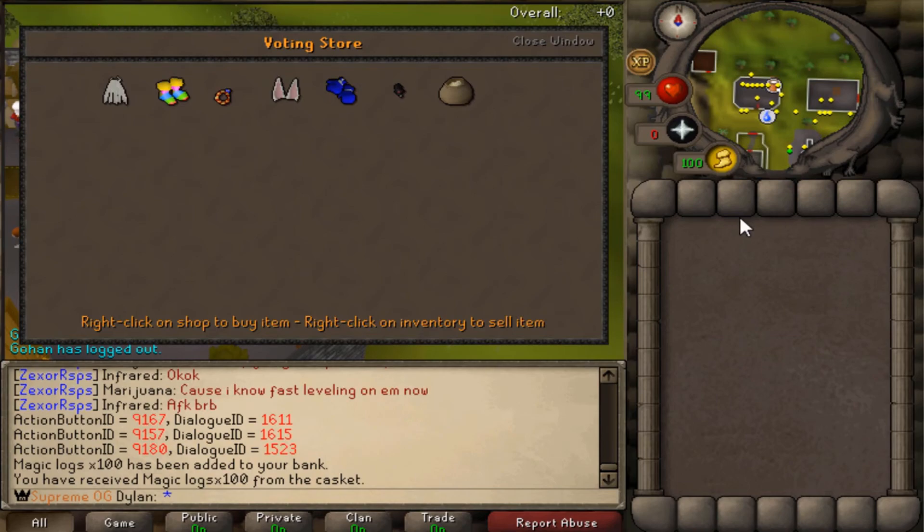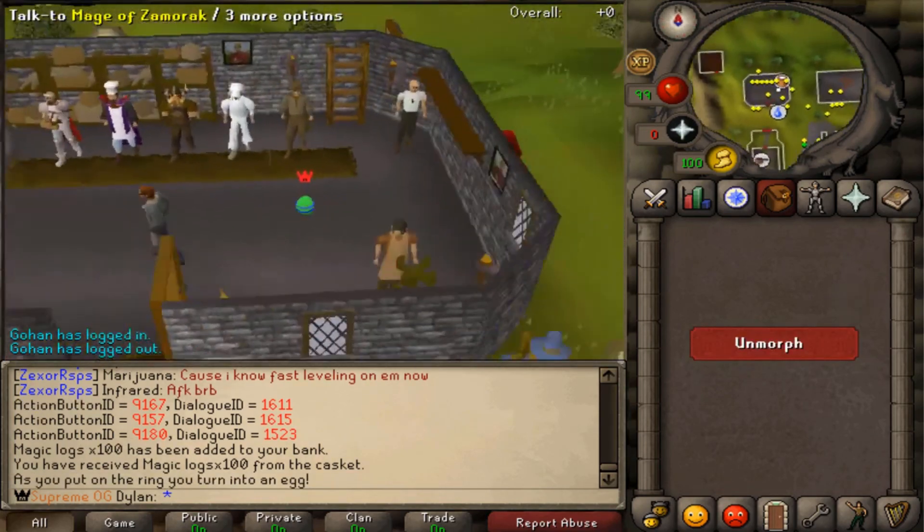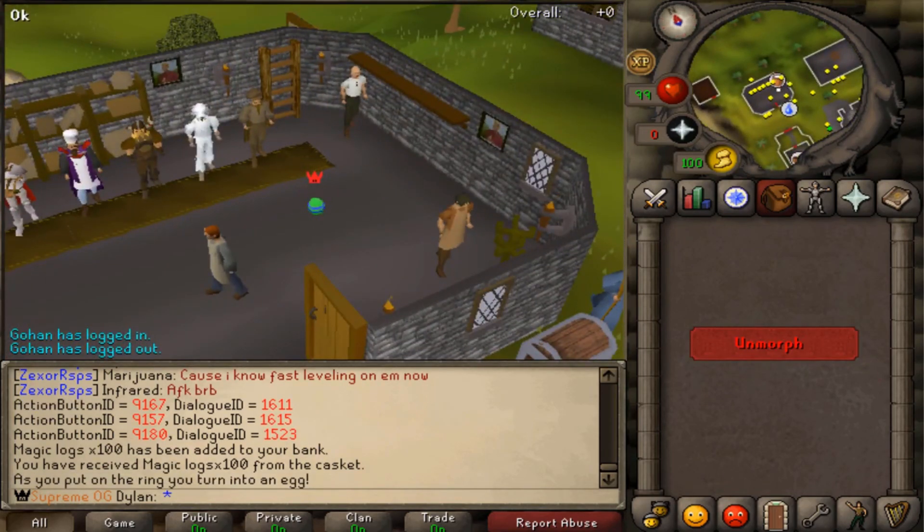Come over here, there's the voting store. You can get a cape of legends, fancy boots, the ring that turns you into an actual Easter egg. You can get bunny ears, boxing gloves, top hat with monocle, and like a grain sack or something like that. There's the Easter ring. It looks pretty cool — I'm going to work on changing all the colors up on it.